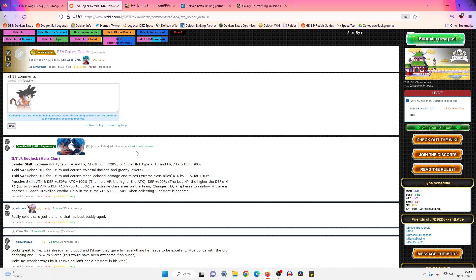I'm expecting some good things, we'll see. Leader Skill is Extreme INT types 4K/120%, or Super INT types 3K/90%, so that's in line with all the other LR Leader Skills post-EZA.